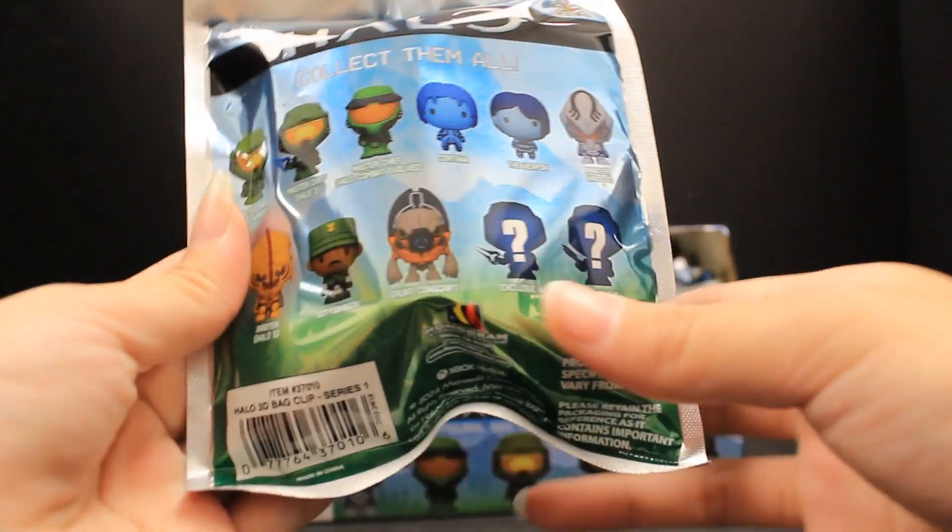My first bag — oh, this is Sergeant Johnson. Look at the details on him. He kind of looks a little cute. His outfit is certainly cool, very detailed as you can see here. He has some utility items. His outfit is very detailed but his expression is a little cute — it's a little funny. Very cool though. That's Sergeant Johnson.